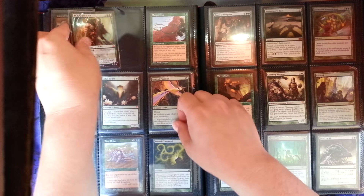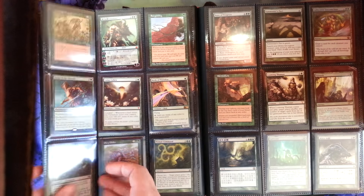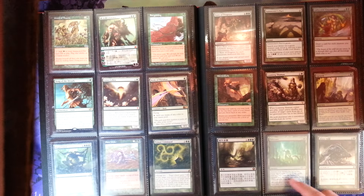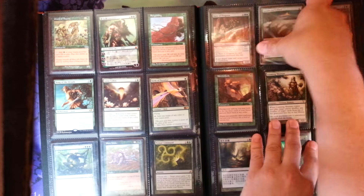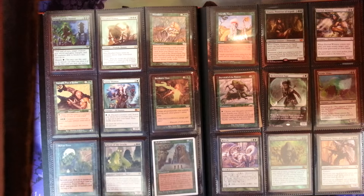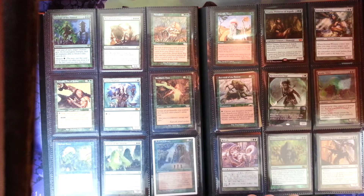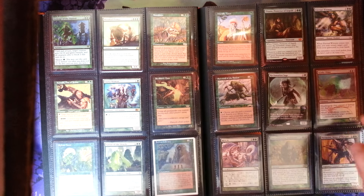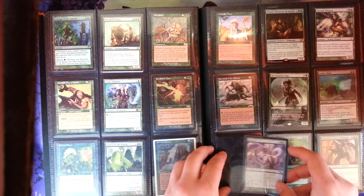A couple Garruks — Japanese and English. A couple Lotus Cobras. A playset of Birds of Paradise, a playset of Priest of Titania. A couple Song of the Dryads. Extra Regal Force. Foil Collective Unconscious from 8th Edition. Extra foil Farseek. A couple extra foil Cultivates — three of them. Two Banes of Progress. Three Summoner's Pacts — Japanese. Beast Within. Woodfall Primus. Sylvan Library — cool. Foil Revenge of the Hunted. These Survivals are cold-bordered proxies, but there's a real one in the collection. Foil Acidic Slime. Overwhelming Stampede.